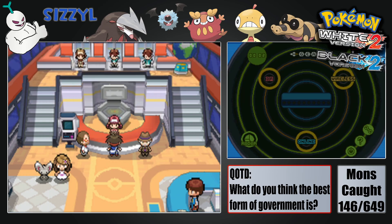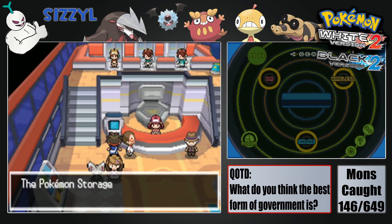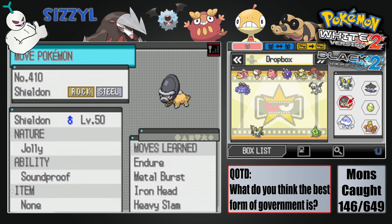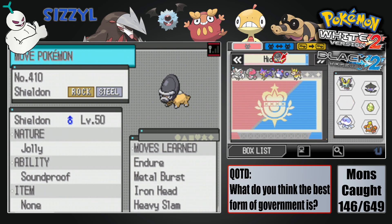We're just doing the same usual type of stuff. Before we do anything though, let's move around all the Pokémon we caught last episode. Because we didn't just catch our one encounter — we caught a bunch of Hidden Ability Mons and whatnot. And we got Sheldon here, and 410 is back.